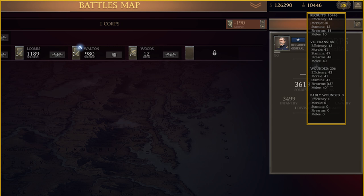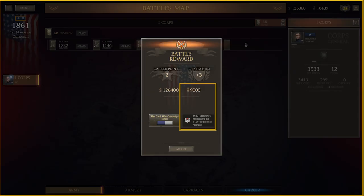Building an army starts with human resources, and the new resource pool is one of the biggest changes of the game. Rather than the single resource pool of the past, the new resource pool is divided into four categories: recruits, veterans, wounded, and badly wounded. There are a number of different factors involved.